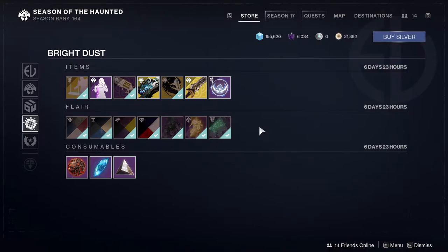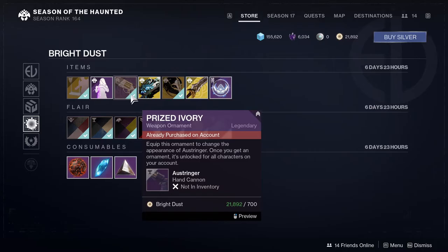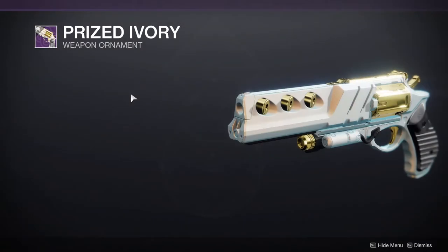I'm actually a big fan of the Titan ornament, which is why I immediately scooped it up. The Warlock one as well — I'm not the biggest fan of Ophidian Aspect's base look, so that ornament is going to get a lot of use from me. Then we have Prized Ivory, which I missed out on because they never sold it for bright dust, and I refuse to buy things for real money.